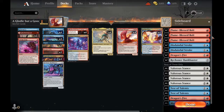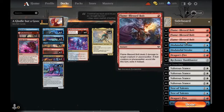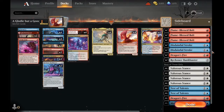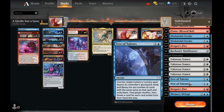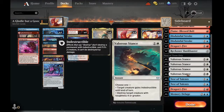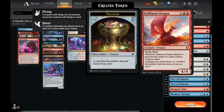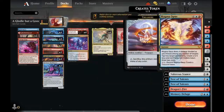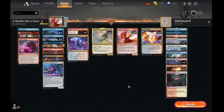We have one basic in the deck so we don't get strip-mined whenever a Field of the Dead comes along. On to the sideboard: three Flame-Blessed Bullets against aggro decks, along with two Dragon's Fires. Disdainful Strokes and Reckoner's Bank Busters against more controlling decks. Test of Talents against mirror matches. Memory Deluge as more card draw, and four Valorous Stances, which work well against Esper midrange decks — we can just kill their only threats, which are all toughness four.